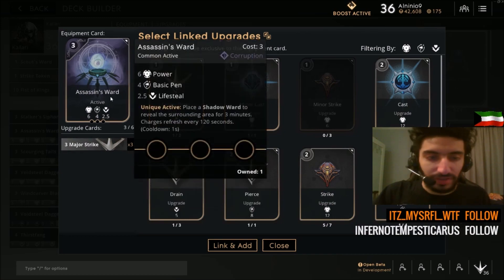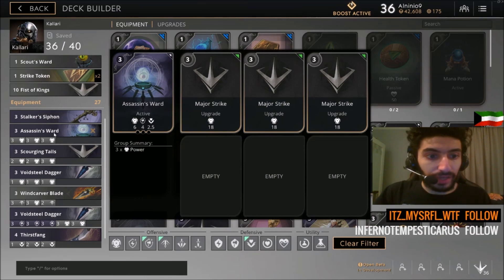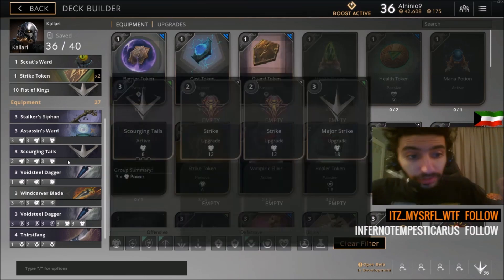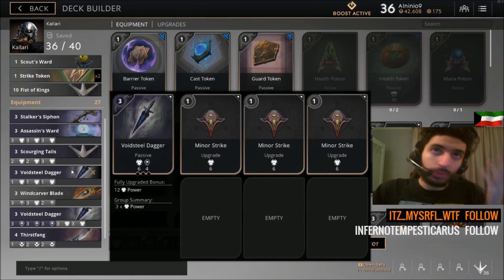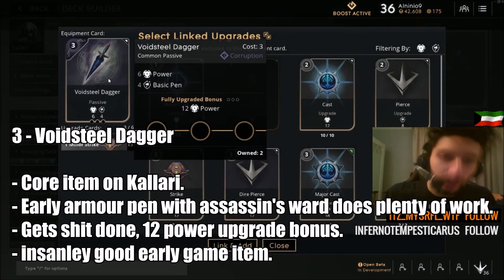Once you buy Assassin's Ward, do not upgrade all three major strikes yet. Just buy the item after Stalker Siphon and then keep farming. Do not finish the major strikes yet. Your next item will be the beautiful Voidsteel Dagger.